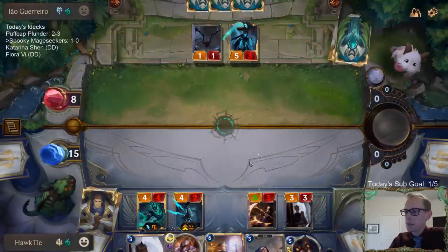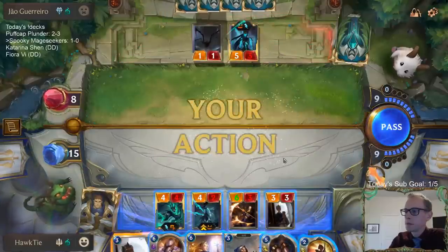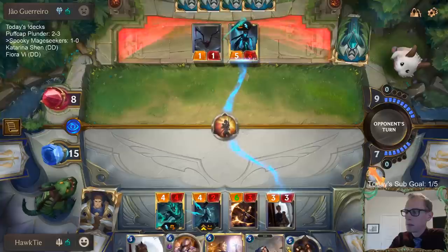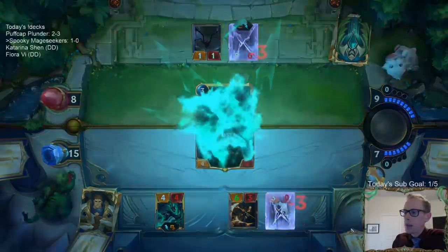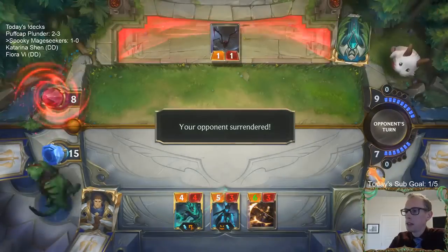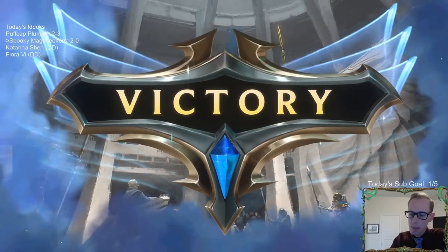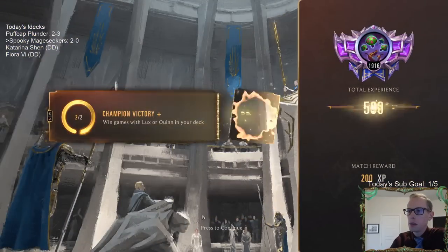I'll trade that for a Callista — fine with me. Plan: Single Combat here, have something die, Callista levels up, now Callista puts Radiant Guardian into play, and that Radiant Guardian would have Lifesteal. Spooky Mage Seekers — two and zero, twelve and zero overall.